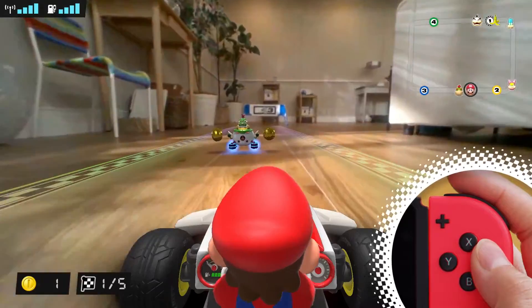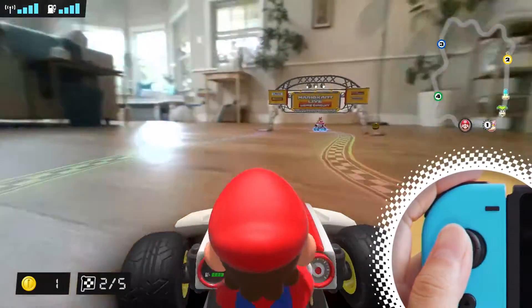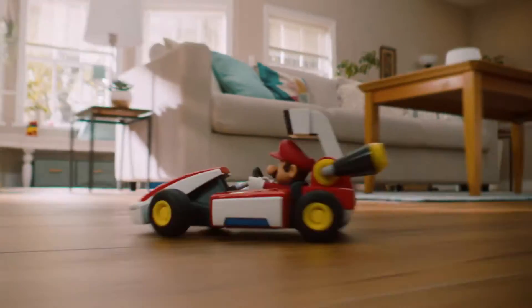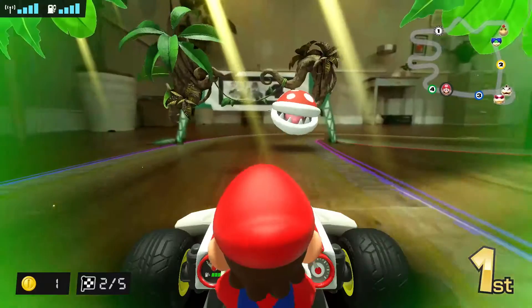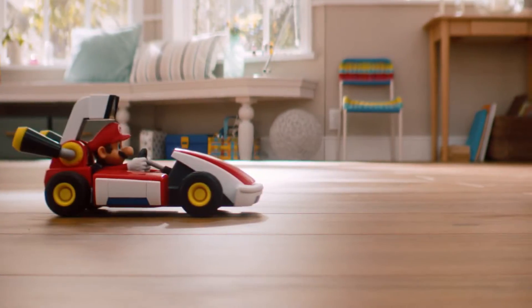Accelerate with the A button. Control the steering wheel with the left stick. And drift with the R button. If Mario or Luigi use a mushroom in the game, the real kart also gets a speed boost. If Mario or Luigi get hit by an item or an obstacle in the game, the real kart also stops moving.